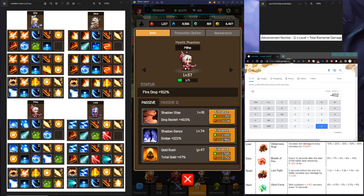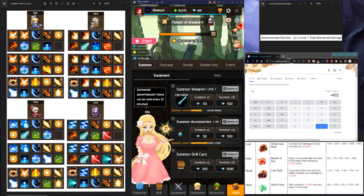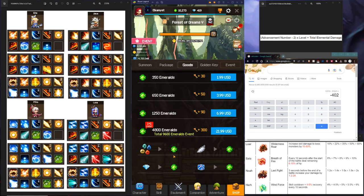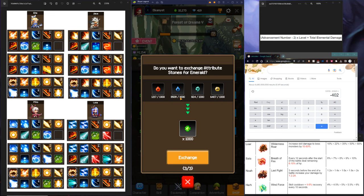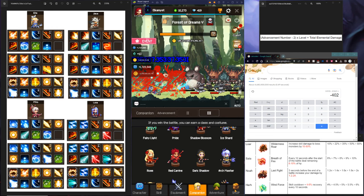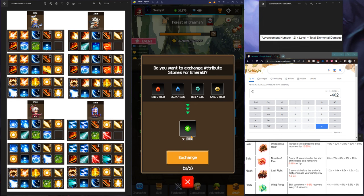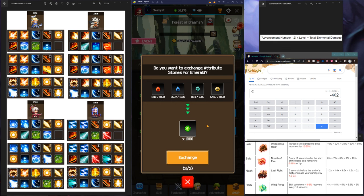One thing for companions is you're going to be needing emeralds. You will be getting emeralds from trading dailies — go to your shop, go to goods, and go to the bottom. You're going to be trading 1,000 stones of each type for 1,000 emeralds. Yes, you do need stones to level your companions, but what's the point of stones if you don't even have the emeralds to level them? So it's very important to be trading stones for emeralds because you'll be getting more stones than emeralds every day. If you never trade, you're going to be short on emeralds — especially when you start speeding up farming, that's when all your emeralds are going to go away quickly.